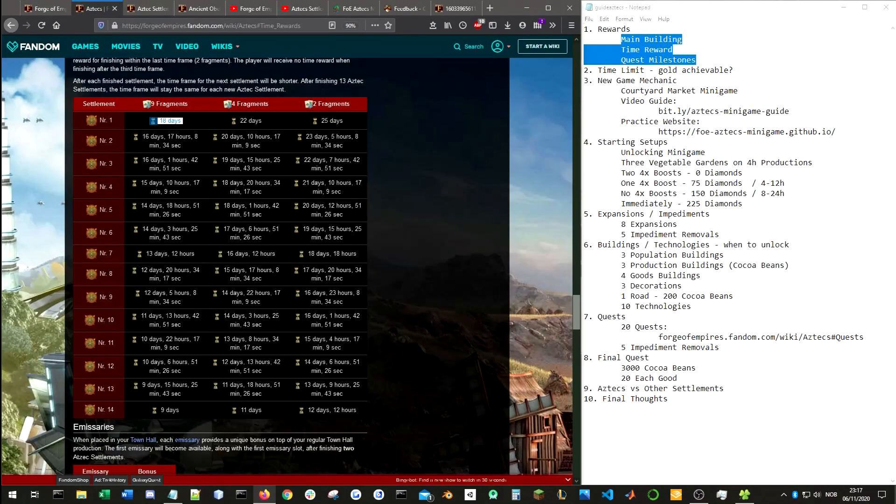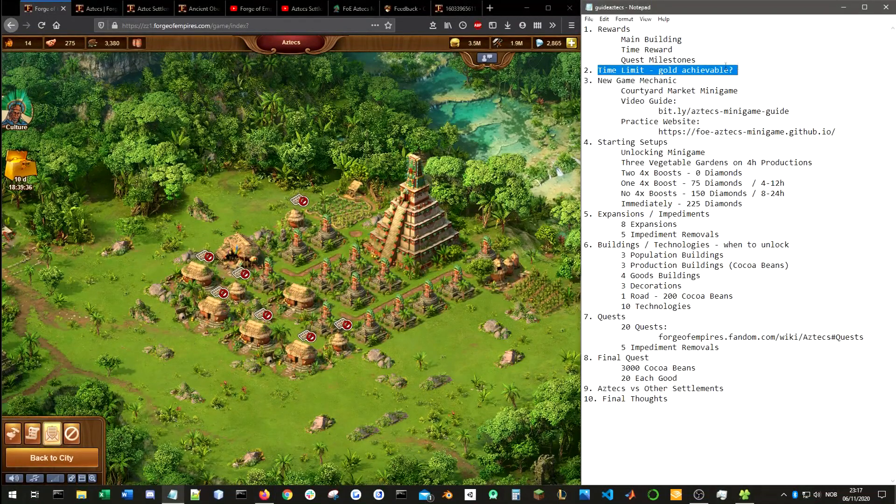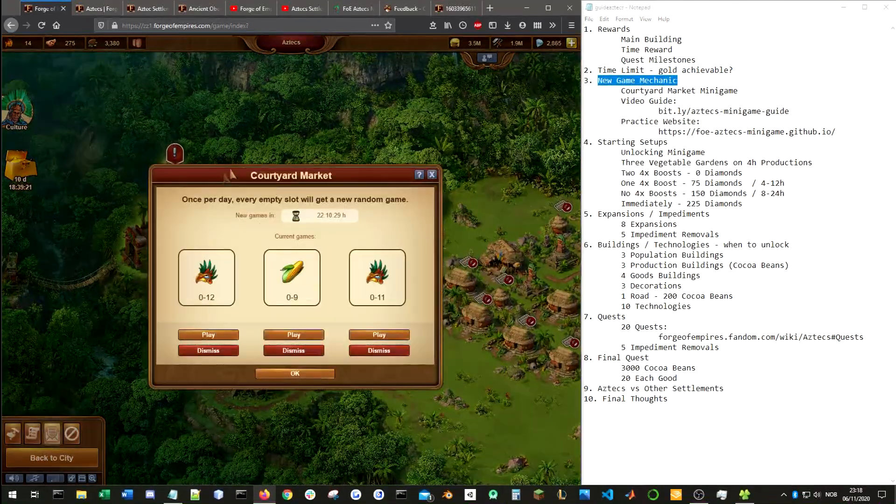Starting off with 18 days, it goes all the way down to 9 days, so towards the end you should be able to complete the settlement within around 1 week, perhaps even a little bit quicker. I definitely think you should be able to achieve gold relatively easily, at least if you play actively or semi-actively. The major new thing with this settlement is the new minigame: the Courtyard Market.